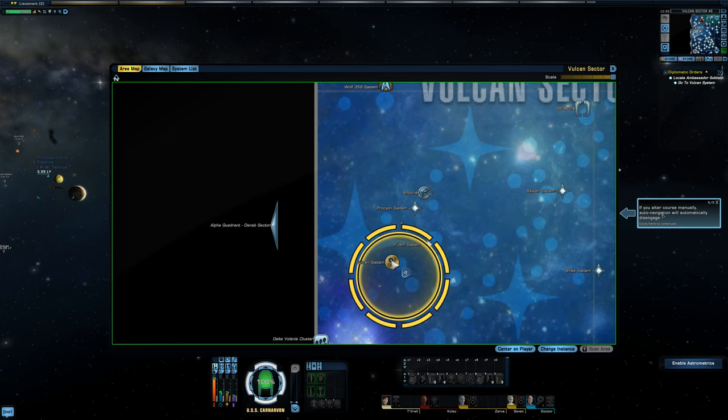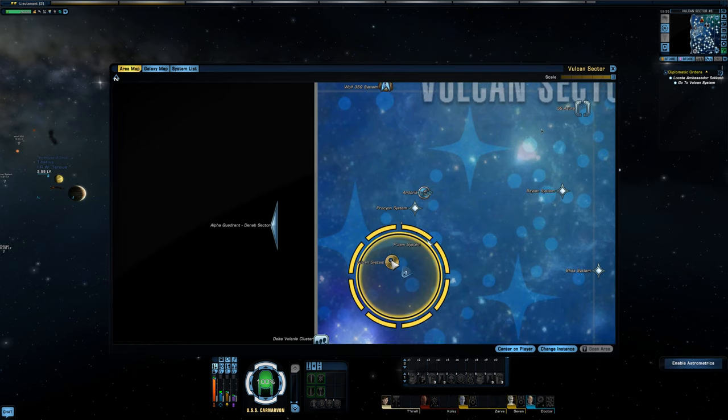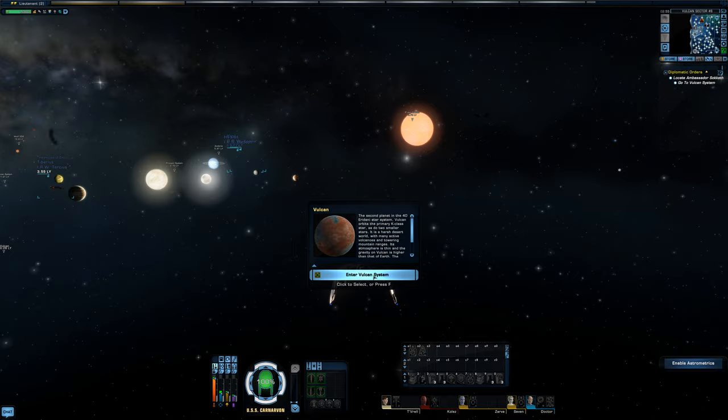If you alter course manually, auto-navigation will automatically disengage — this is true. If you hit a button after setting auto-navigate and walk away, your ship will just keep going until it hits an edge. So let's do our mission.